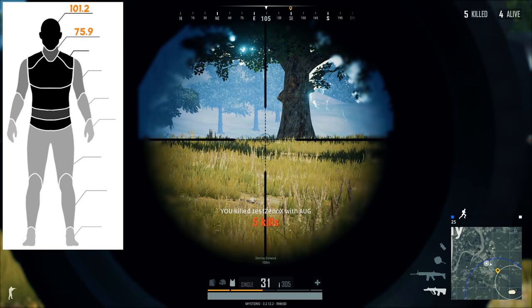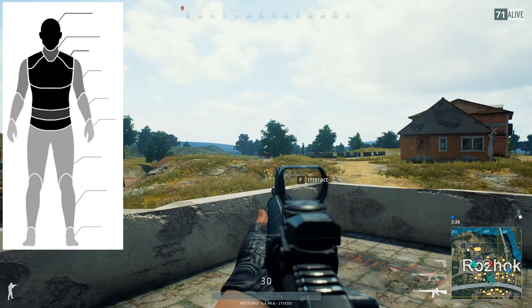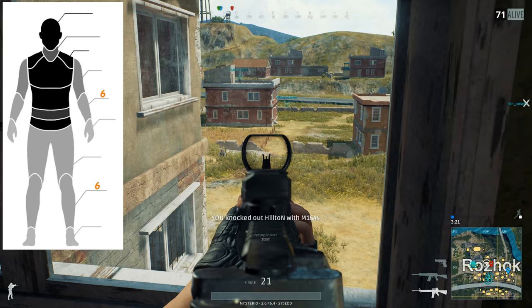With a level 3 helmet on, both the neck and the head of your target will take 3 shots before he dies. The bicep and thigh areas take 23.8 damage and need 5 shots for a kill. The forearms and shins take 19.8, so they need 6 shots. Finally, the hands will take 11.9 damage, so they will need 9 shots for a kill.